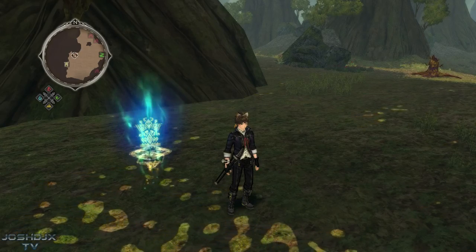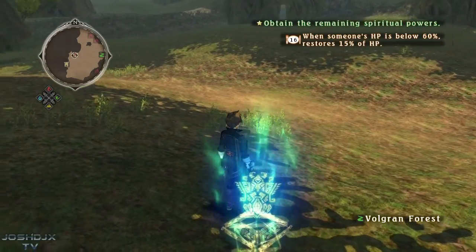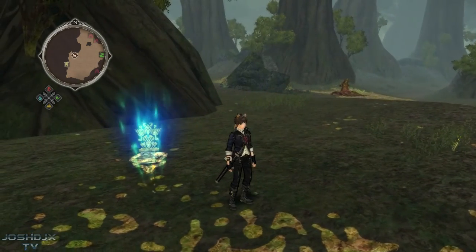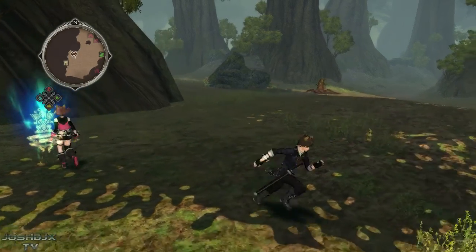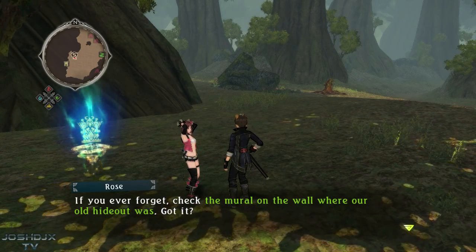Hey guys, welcome back to more Tales of Zestiria. Last time we did the fire trial, some stuff went down, and basically now all we have to do is find the remaining trials — water, earth, and wind — because we did fire already. Let's go looking for the trials — you remember the locations, right? Go back to the mural in the wall where the old hideout was.